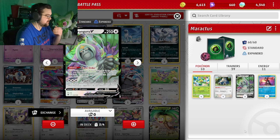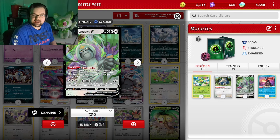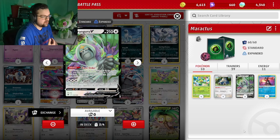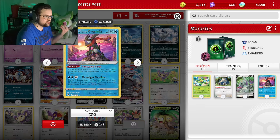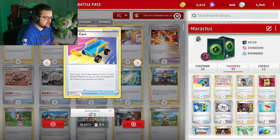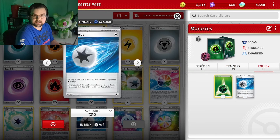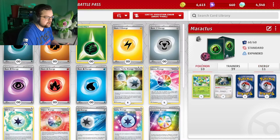You can see how this works in the match, but basically early game we can get our TMs or we can get Leftovers before we Research — that kind of thing. Radiant Greninja is just a draw card, so we love that.